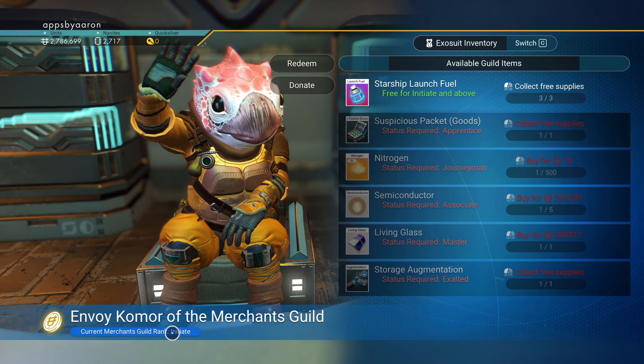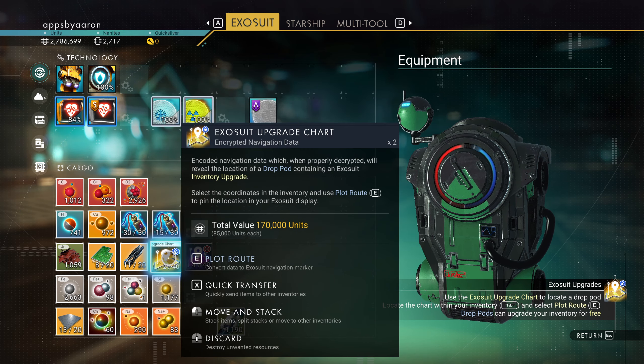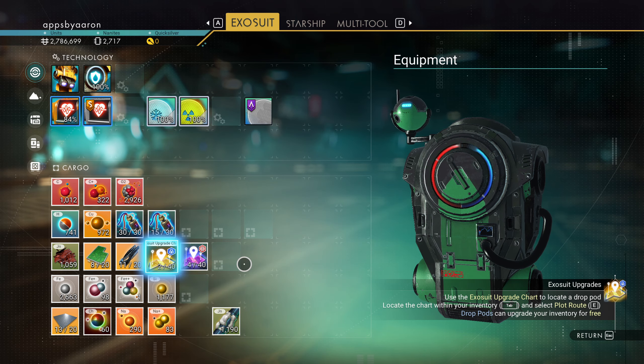Okay, we did some things. We purchased a couple of charts, got our exosuit upgrade charts and planetary charts for emergencies. Let's get into the whole purpose of this video — to show you how to start expanding your slots far more cheaply than buying them.